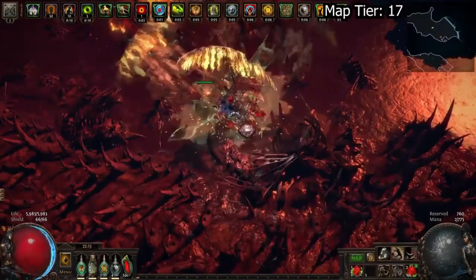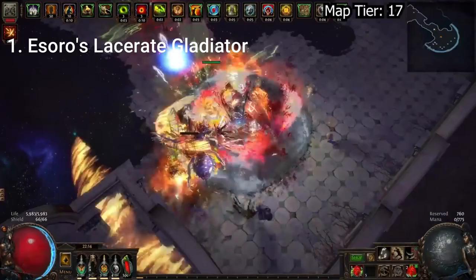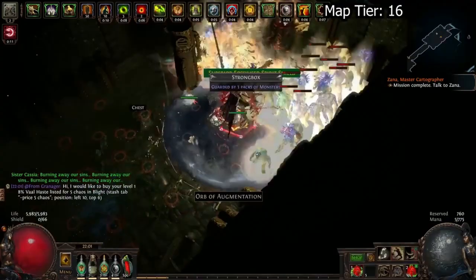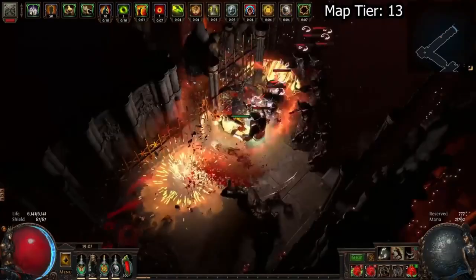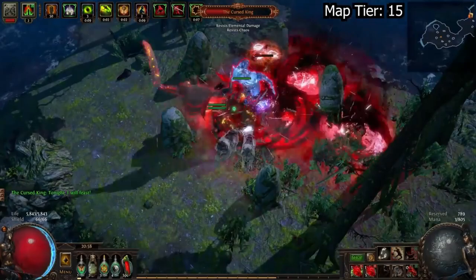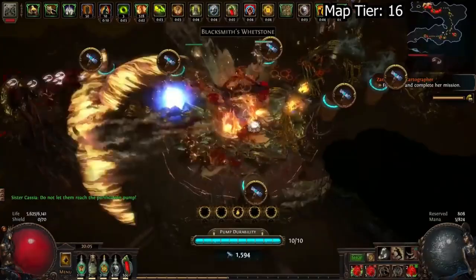The first build is SRO's Lacerate Gladiator. This uses a ton of impale, a ton of bleed, and the Gladiator nodes which give enemy explosions on bleed. This is actually the league starter I'm going to use myself. I've managed to tweak his tree a little bit to get it up to a leech rate of about 3,200 leech life per second, which is absolutely insane.